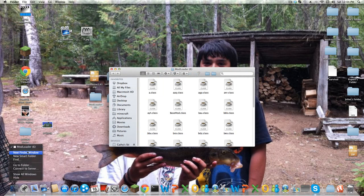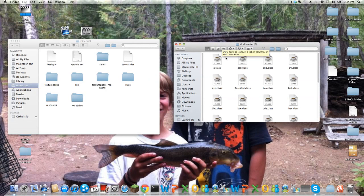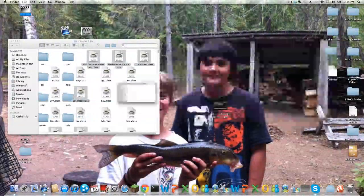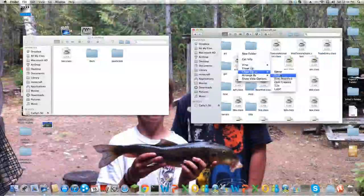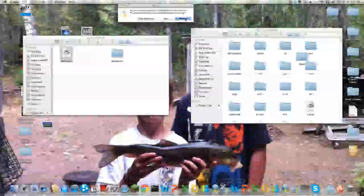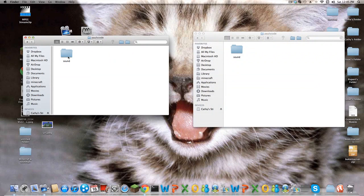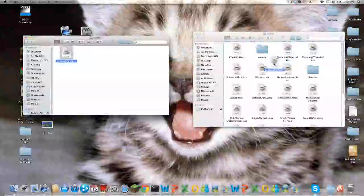Go into your ModLoader. Go back into Minecraft — go back to the beginning of the video if you want to find out how. Back into your bin, Minecraft.jar, ModLoader — drag everything into there, apply to all, replace. Then range by kind. You have to drag these two in here. Then search out pulse code. Go into pulse code on Minecraft.jar and pulse code on AudioMod. Go into sound on both codecs and drag codec_ibxm.class into sound.